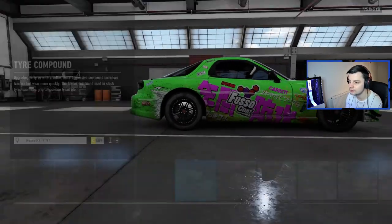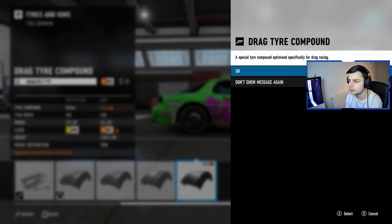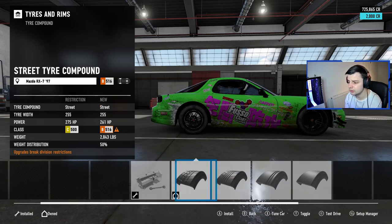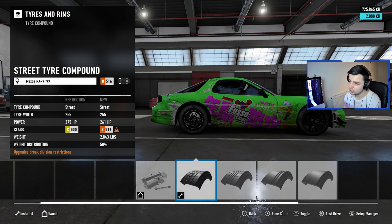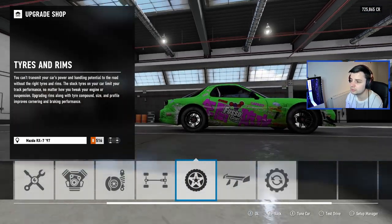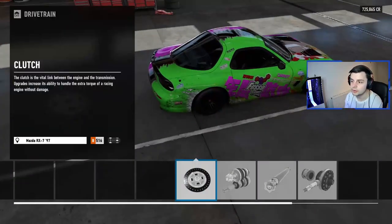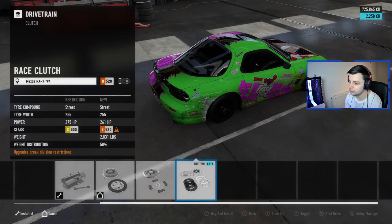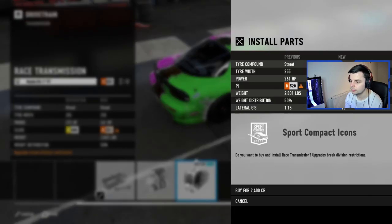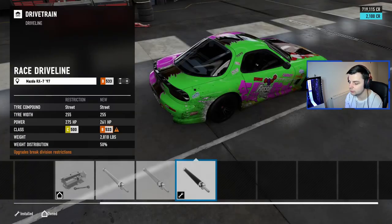The appearance is done. The car is transitioning quite nice. Last time I went with the street compound and it seemed to work okay. I don't know what everyone runs but I'm going to go with the street compound again. And that is the tires done. So this car is looking fine, to be fair — looking nice. So into drivetrain, I'm just going to slap everything race here. That gives us the option to change the gears if we need to.